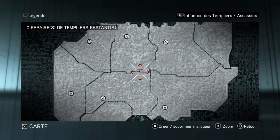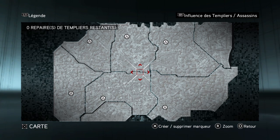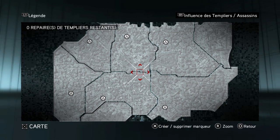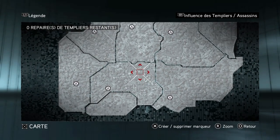Hello, so this is the third part of the accessory 2.0 for Assassin's Creed Revelations. As you can see, Istanbul is now entirely under control of the assassins.